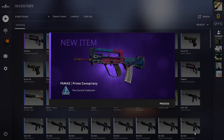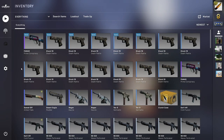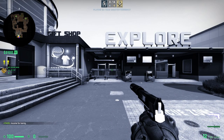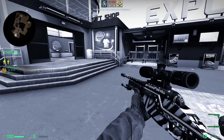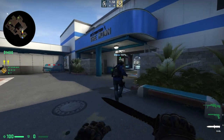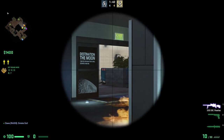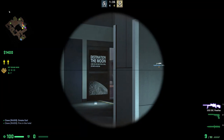Nice ending to the video with the FAMAS Prime Conspiracy. This is only field-tested, but that should be fine — the floats don't really matter on these collection skins because people just use them in trade-ups no matter what the float is, so they'll pay pretty much the exact same price for field-tested as minimal wear. So after losing most of the mil-spec to restricted, this video is definitely a loss. But it would be pretty much impossible to calculate the exact profit since prices changed so quickly and I didn't note every skin. If you enjoyed this video and you still aren't subscribed, please hit the subscribe button and the like button. Thanks for watching, and I hope to see you in the next video.